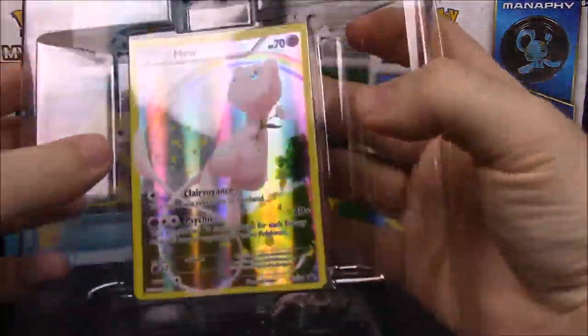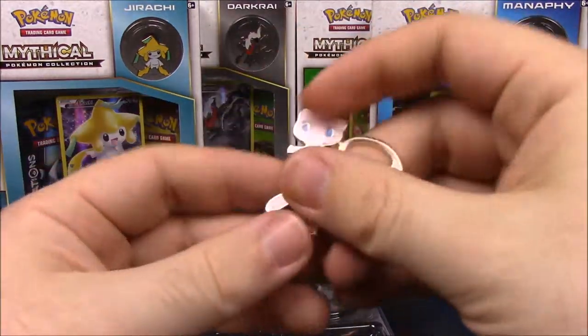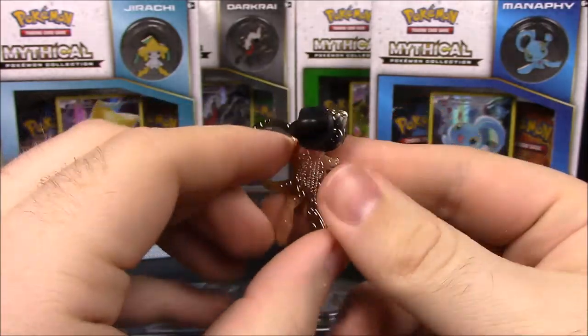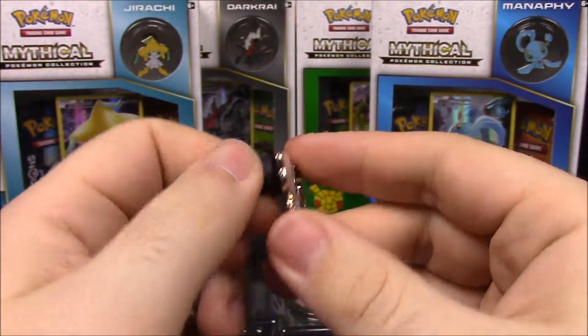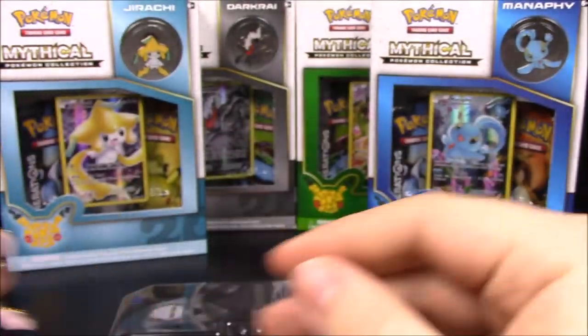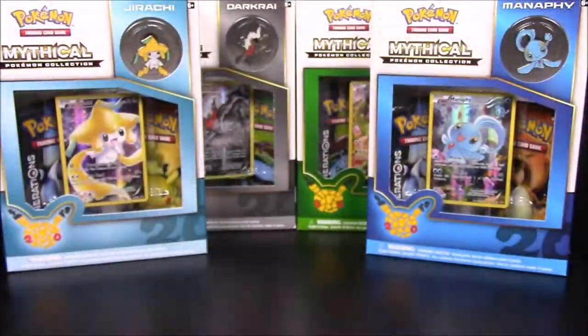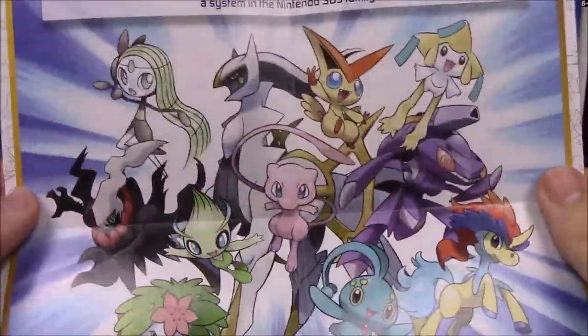So we got the Mew mythical Pokemon cards — I'll show those off. These all come with a pin, so here's a cute little Mew pin. It's just a pin with a rubber back that you can stick on coats and stuff like that. They all also come with two packs of the Pokemon Generations cards.